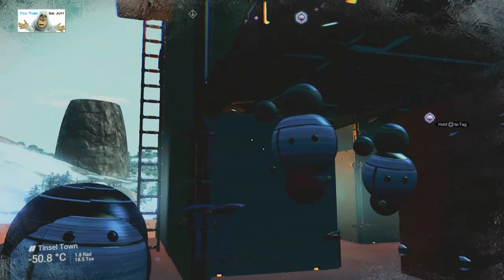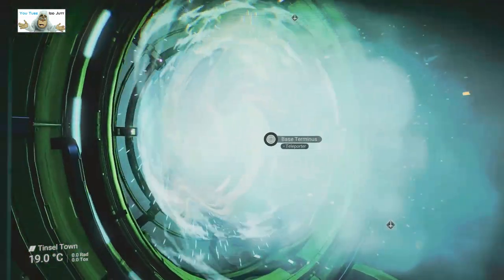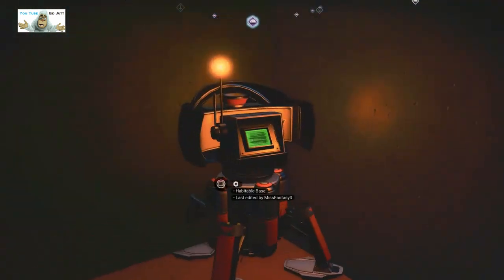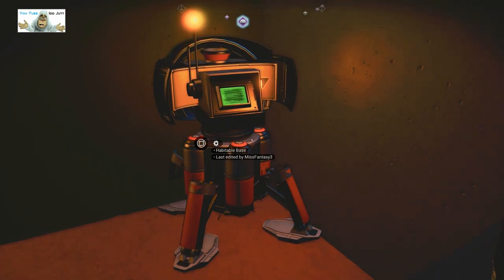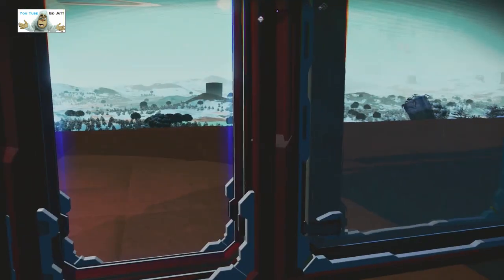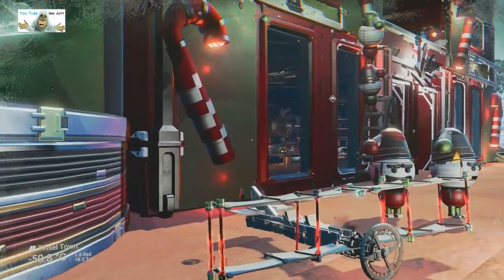Let's get in here while we've got a hole in the wall. Base terminal - or terminus, not terminal - base computer here. As you can see, Miss Fantasy 3, and again no name. I'll have to make up another name - that's all right, I don't care, they might but I don't. Right, out we come. We're going to check downstairs.